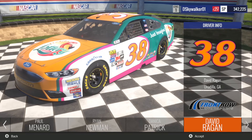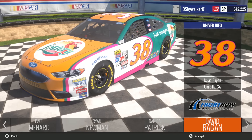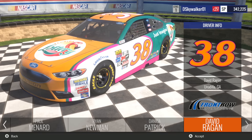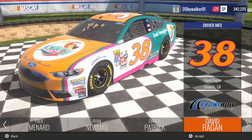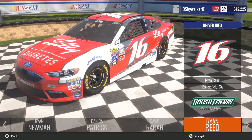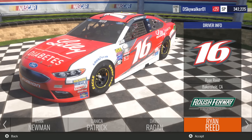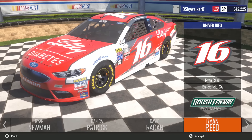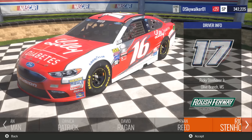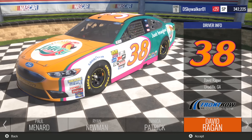David Ragan in the 38 Florida Lottery car — well, that's not quite right because Florida Lottery has actually moved over to the 72 car with Cole Whitt, which I'm guessing is not in this game. Also, there's no Monster Energy logo on that car, which is strange. Ryan Reed is finally in the game, which is kind of nice — though he should be in the 99 in the 2016 version. They're doing the Xfinity driver padding thing again here. Ricky Stenhouse Jr. does have the Monster Energy logos properly placed, but the Florida Lottery car has no Monster Energy logos at all.